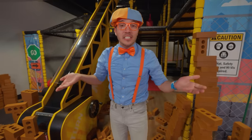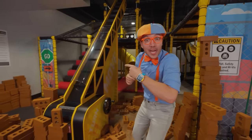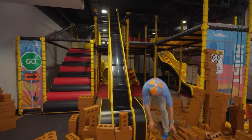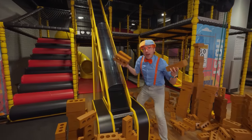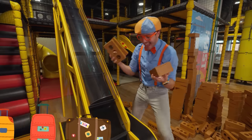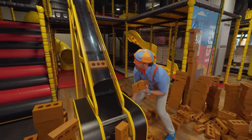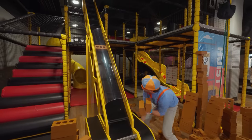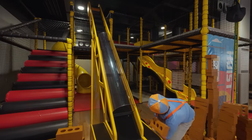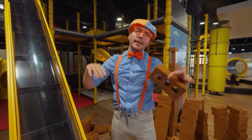How are we gonna move all of these bricks up to the top so we can build our building? Check it out — it's a conveyor belt! This will be perfect for moving all these bricks! A conveyor belt moves heavy objects from one place to another place. At an airport, a conveyor belt moves all the luggage around! All you do is put a brick on the belt and turn this wheel — see you later, brick! Look at it go! It does all the heavy lifting so you don't get too tired!